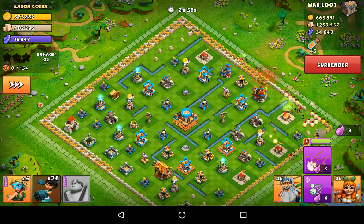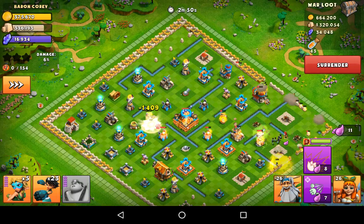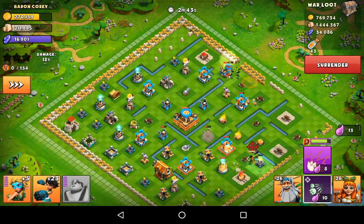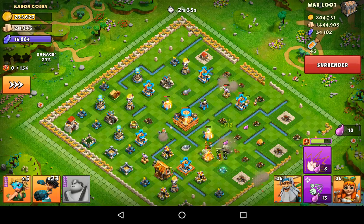I'll drop a few more brawlers over here. They've taken one of the marksman towers out and then they're going to take the other one out as well. Next is to take out the other defences because they do quite a lot of damage as well.